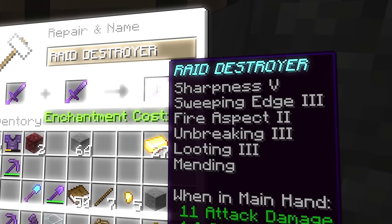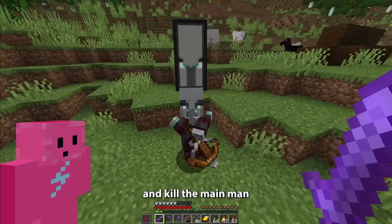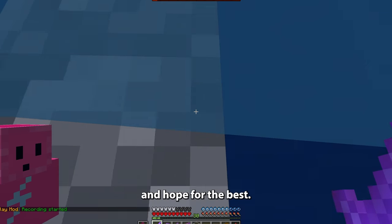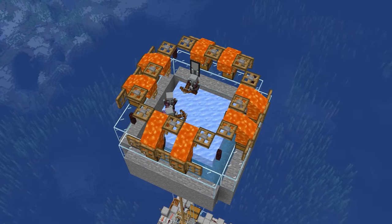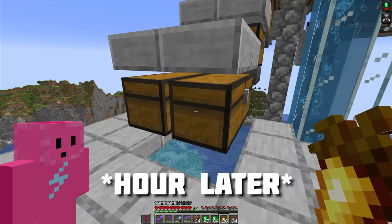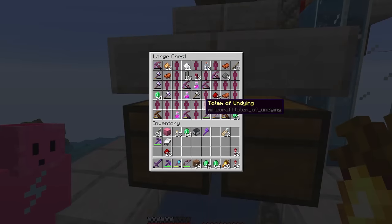Oh my goodness, that's one good sword. With that, I can head over to the pillager outpost and kill the main man to get the bad omen effect. Then all that's left to do is activate the farm and hope for the best. And they're actually spawning where they're supposed to. Plus, I'm still alive, which is a positive. Raids have never been easier. And for the grand reveal, look at all these totems and emeralds.